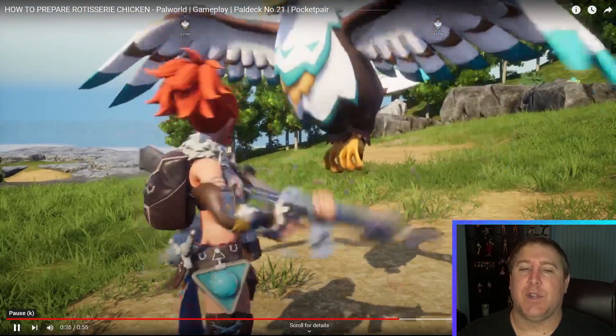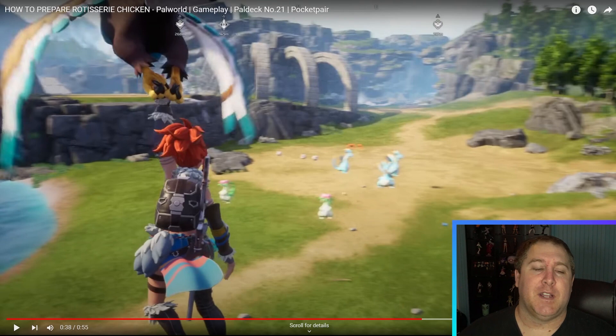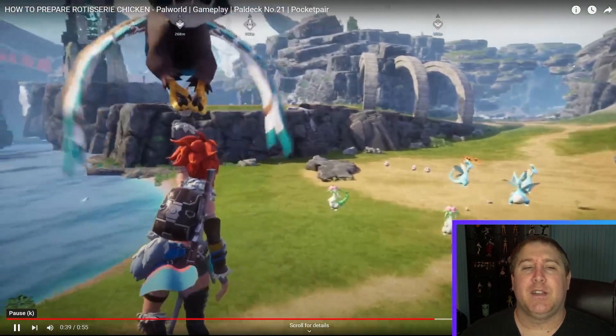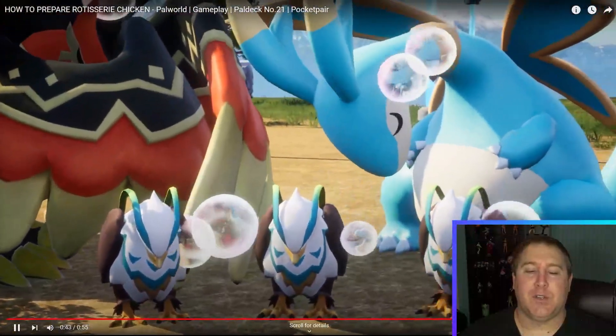So obviously we got the petting animation there. I haven't seen anything crazy so far, but one thing I did notice is the smaller flyers — we tend to grab them by the feet. So I wonder if it's more like a glider than actually flying, maybe like Pokémon Legends where you can't really fly per se, it's just gliding everywhere.